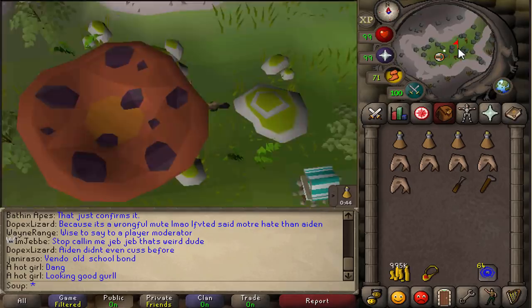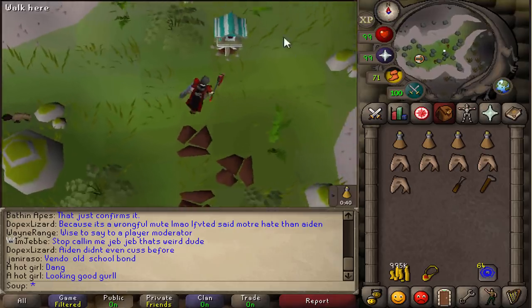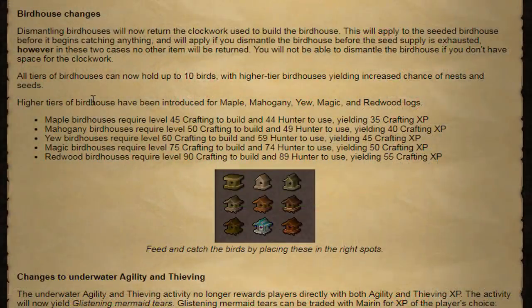All tiers of the birdhouses can now hold up to 10 birds, with higher tier birdhouses yielding an increased chance of nests and seeds. Higher tiers of birdhouse have been introduced for maple, mahogany, yew, magic, and redwood logs. The best one you can build is a redwood birdhouse, which requires 90 crafting and 89 hunter. Magic birdhouse is 75 crafting and 74 hunter, and the lowest is the maple birdhouse, which requires 45 crafting and 44 hunter.